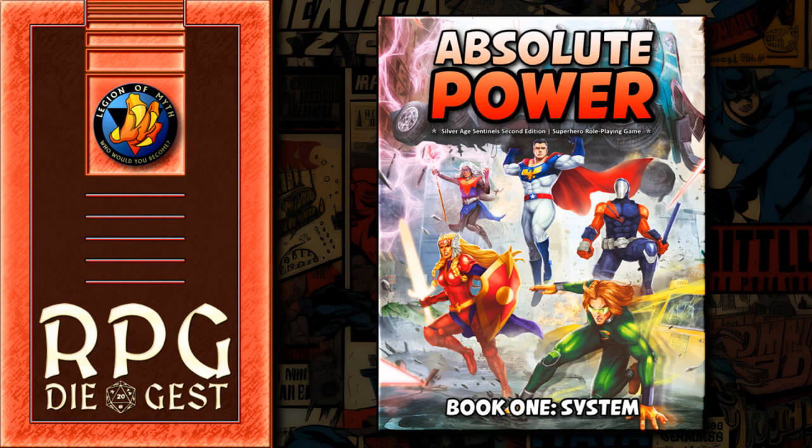For this segment, we're going to continue on with Absolute Power, Book One system. We're going to talk about die rolling and after that about combat. There are some pages here with some nice little charts — very simple. This game can be played with two pages of notes: big, colorful, anime superhero-looking notes.